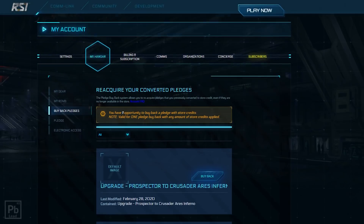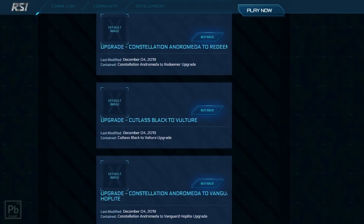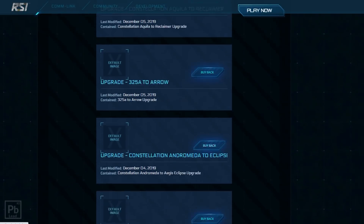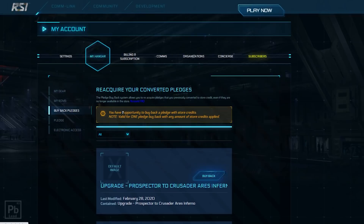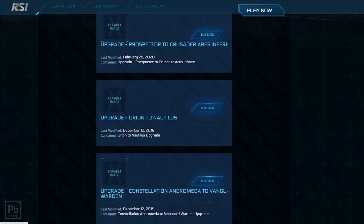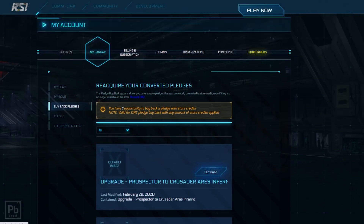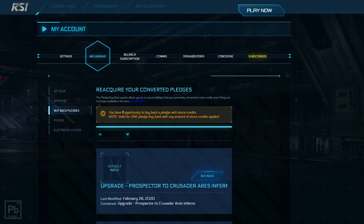If we go to buyback pledges, here are all the different CCUs I purchased and then melted — and you can see I can buy them back. They don't have a fixed price: if the Ares Inferno price rises, the cost of this CCU will rise as well. People get put off by this but here's the key: you have one opportunity per quarter to buy back a pledge with store credits. You can buy every single buyback right now if you give CIG cash, but with store credit it's once per quarter.